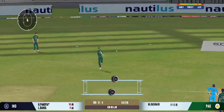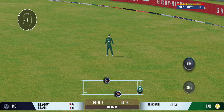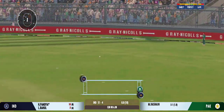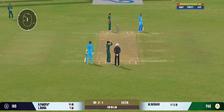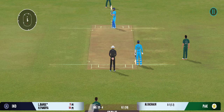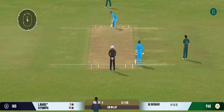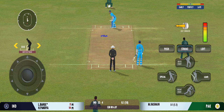Squeeze single there, good running. Batsman will get an extra run — that's an unnecessary overthrow. Leg bye, says umpire — runs added to the team's total. Very important to keep wickets in hand, because in the death overs they'll have that security.